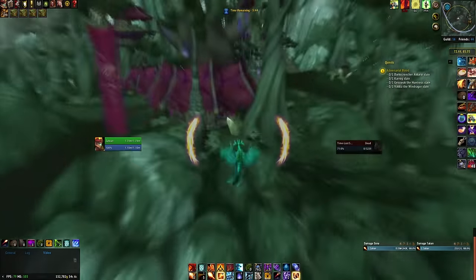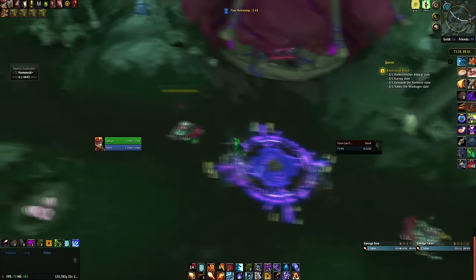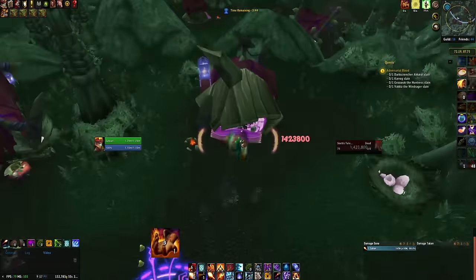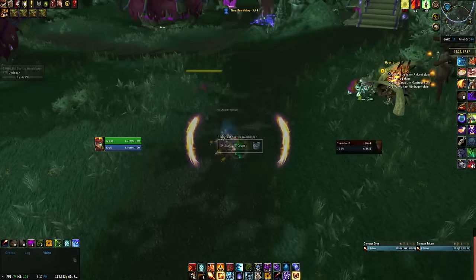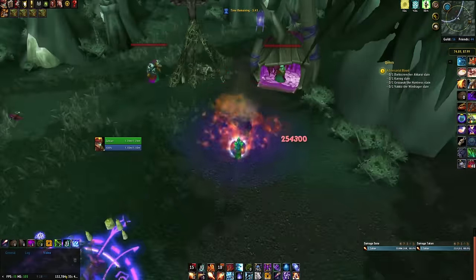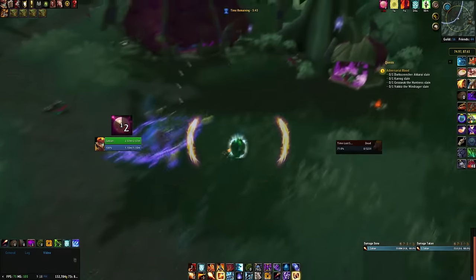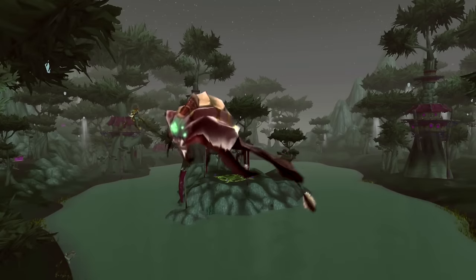After killing that boss and handing in the quest you are now done with the main quest chain and can start to grind the rest of the rep. The grind consists of the dust quest alongside the last quest you just did. It's a fairly quick grind but may wear on you as you will have to do those two quests over and over consistently. It's going to be a rather tedious grind, but think about the flying face thingy you can get.